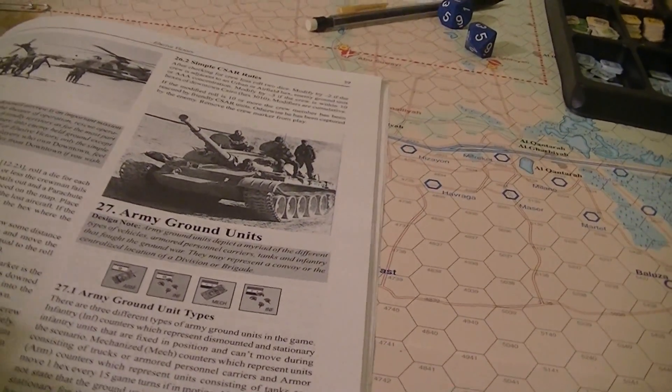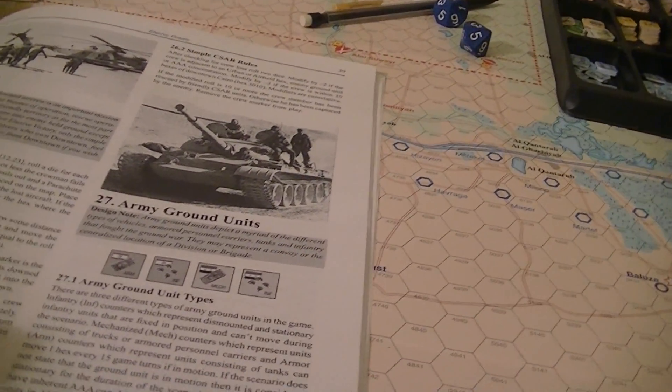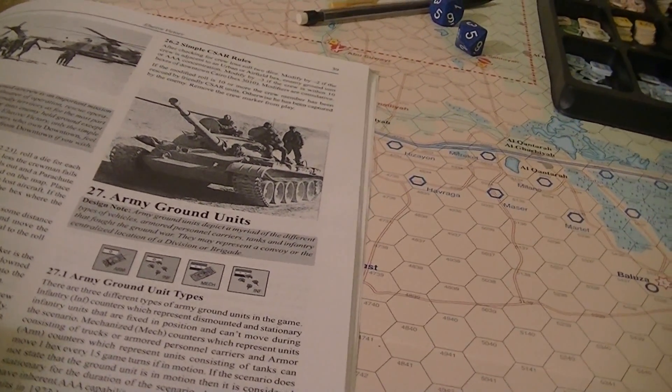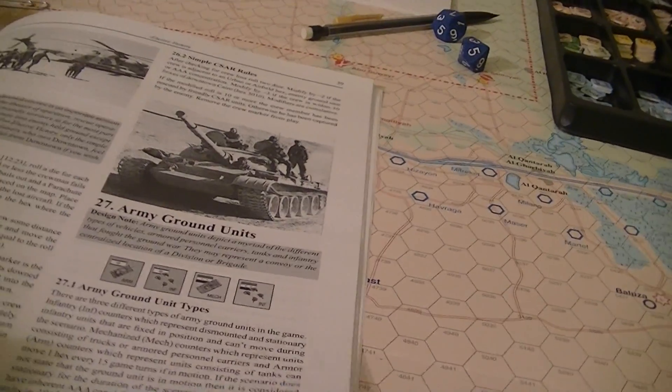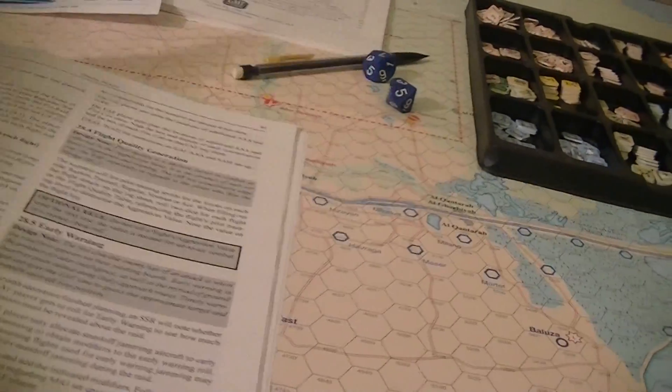Army ground units: some have gun dish capability. Armor is considered target profile B, mechanized infantry or C, and regular infantry or D.